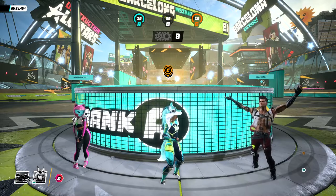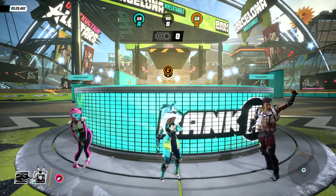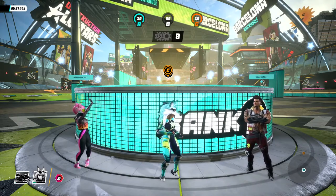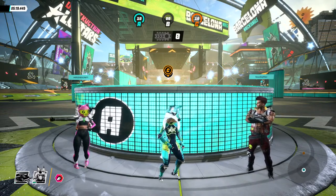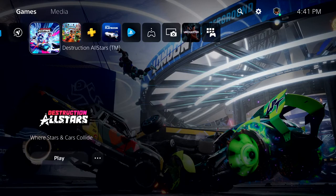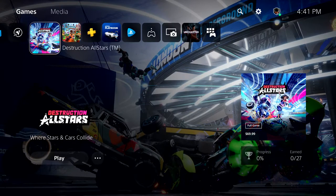So far we've shown off how to jump into activities, how to chat with your friends, get into groups together to play, and capture gameplay — all of that while in-game. But what if I want to play a different game? Welcome to the PlayStation 5 home screen. This is where you'll land when you start up from a powered-off state, and where you'll go when you want to choose a new game to play or download.